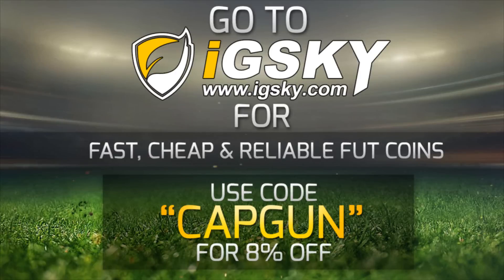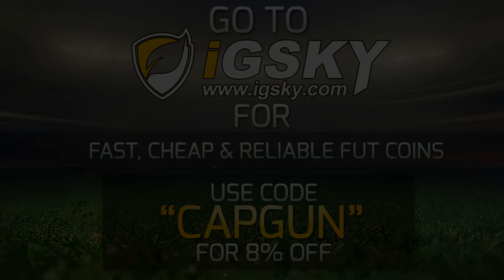If you guys need Ultimate Team coins, go and check out idsky.com — their link will be down in the description. They have a variety of different ways of delivering coins even with the price caps. They're fast, cheap, and reliable. Use code CAPGUN to get yourself a discount.